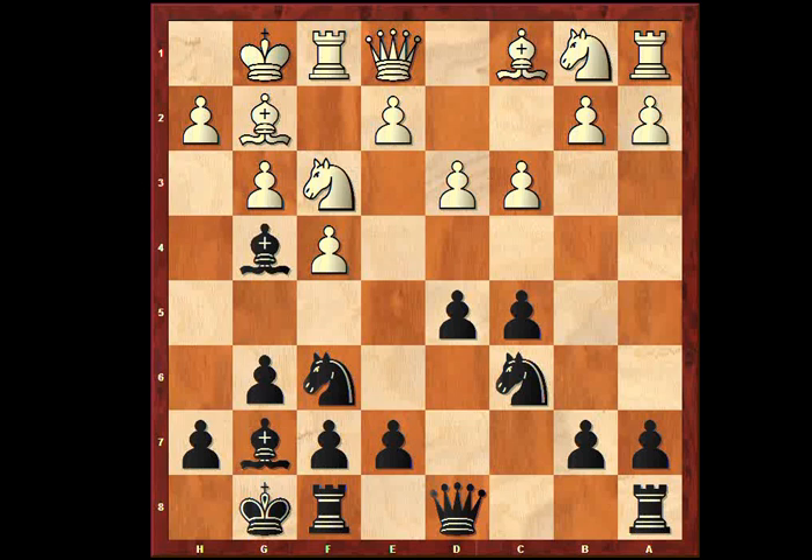That move Bg4 can be played earlier as well. The threat is basically to exchange this bishop for the knight, which has a nice grip on the e5 square. Afterwards we could start playing Qc3 and e5, maybe exchange on e5 and have a backward pawn here. The only move that avoids this plan — Bxf3 — is what my opponent played, and what I would play as well.